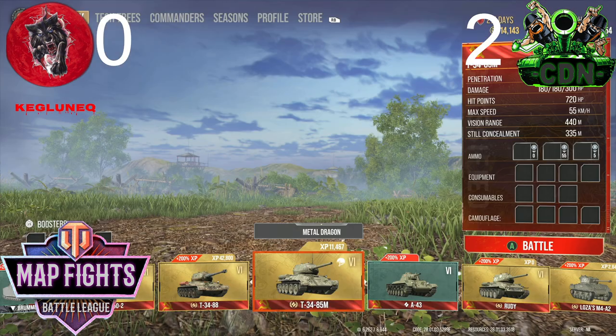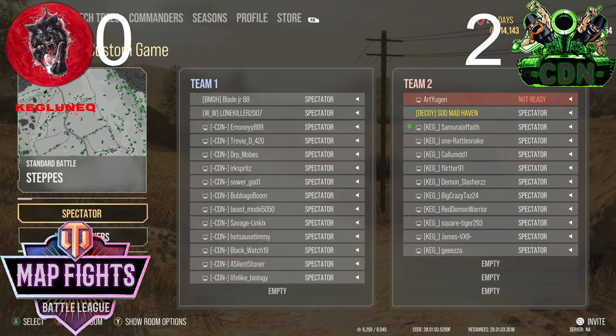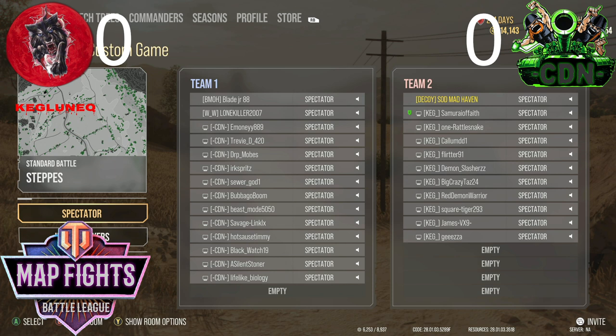Whenever it comes down to Westfield, that's what you gotta focus on. And now time for the big one — Lone, it was nice having you here. CDN did keep control of Westfield as well. For the final lineup it's going to be 14 versus 14, Tier 6 light tanks — that is going to be pretty fun. No ammo — if a team fires it is game over, it is nothing but ramming.